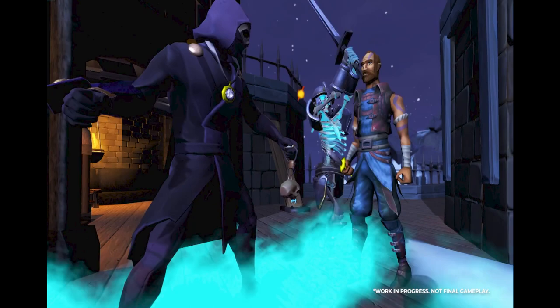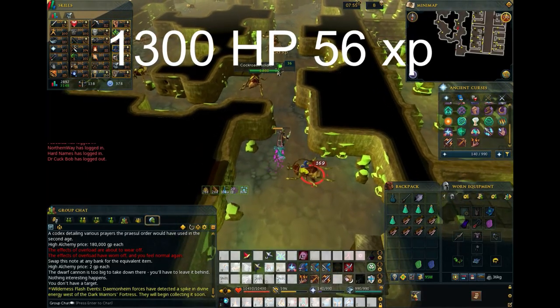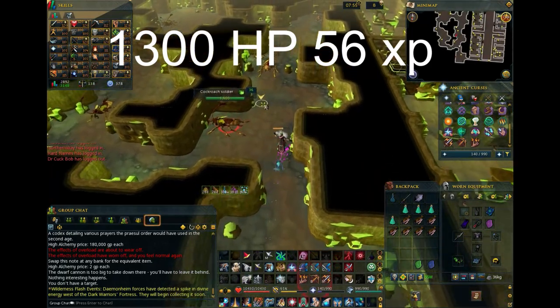Please note, it is currently unknown if the Scrimshaw of Sacrifice will work on Necromancy. At launch I assume they won't be, but still something to keep in mind. For low-level monsters, we have Cockroach Soldiers in the Stronghold of Player Safety.